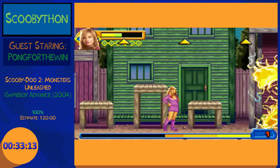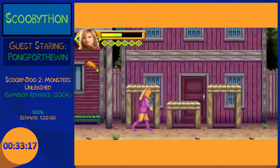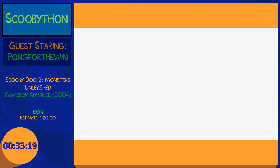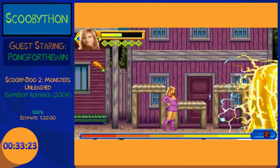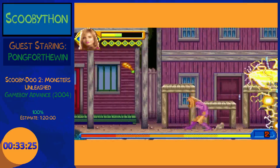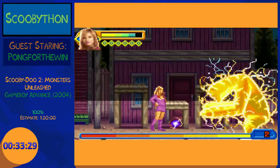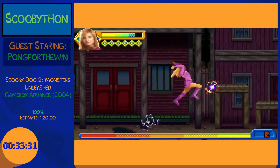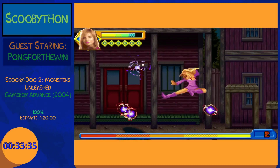This boss gives no instruction on how to beat it. At first I thought I was just trying to dodge those falling things and there was just no way to hit him at all. Lightning is his strongest attack because you need to be moving around, and if you don't predict it he's going to get you.